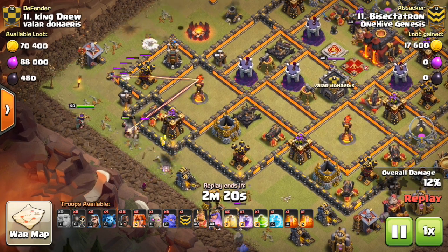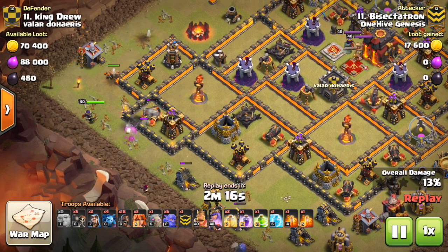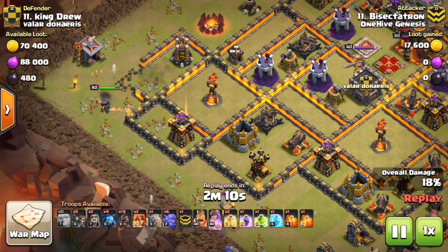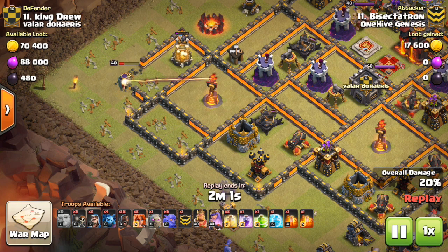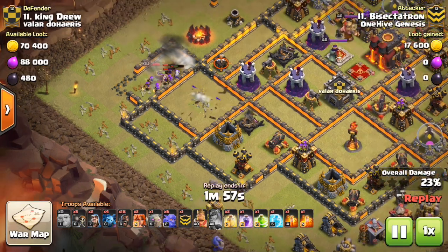It's the Suicide Queen Charge — just sending your Queen in for that Inferno Tower. Right away we're going to start with the first replay. Just a short clip from this attack in which I Queen Charged. In this video, we're going to be talking about the fundamentals of how to get that done.